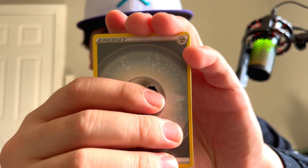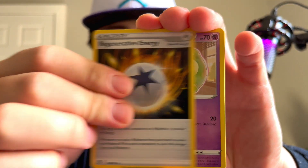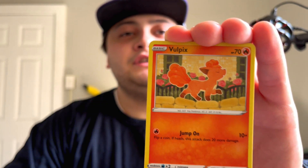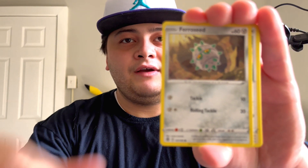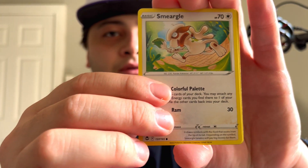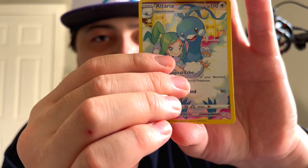Both Regidrago alt arts on the front — let's have some magic in here. It would be fitting since my last pack pull was the Regidrago V. Okay — steel energy, Regenerative Energy, Duosion, V Guard Energy, Vulpix, Snorunt, Fletchling, Ferroseed, Smeargle into a reverse — let's go, that's a dope one — Altaria for the reverse, into a Crobat. I do like this Crobat card, but I like that Altaria card too.